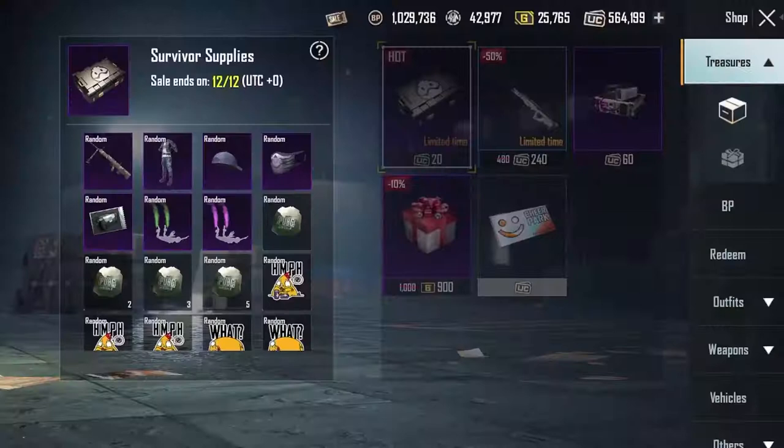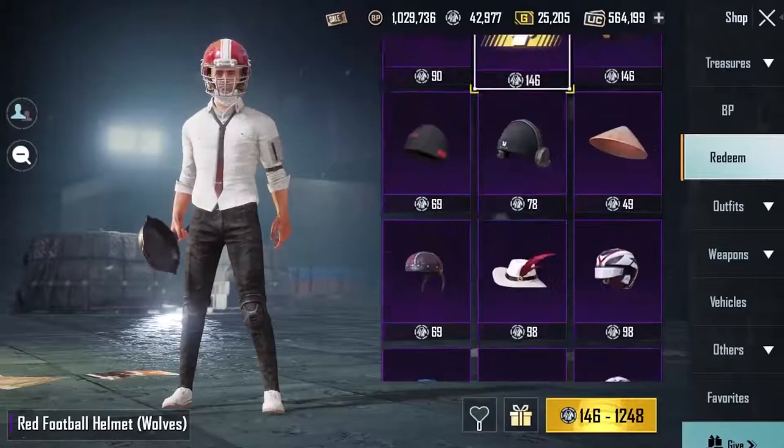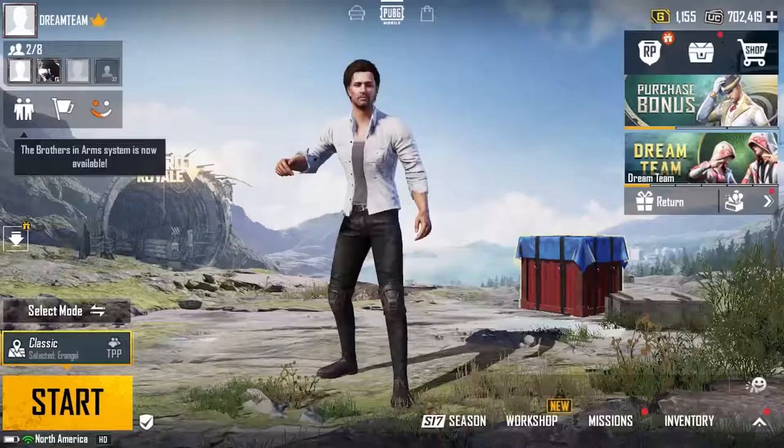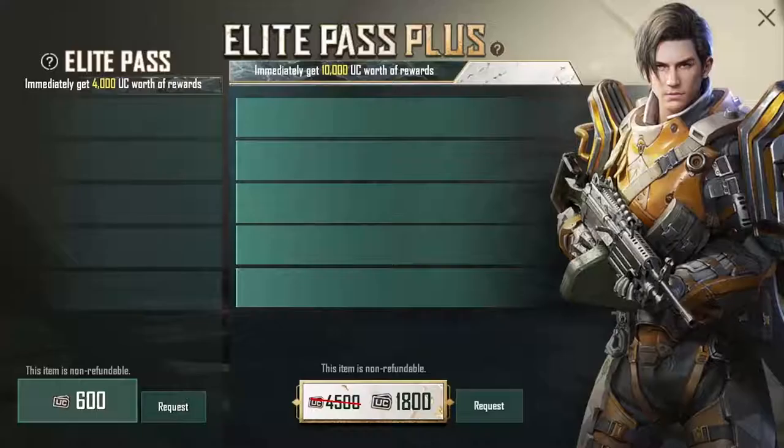After subscribing to Royale Pass, you will have many uses for your AG. Besides using AG to participate in a lottery, you can redeem AG for RP points. Upgrading the Royale Pass is simpler than ever. So what's stopping you? RP subscription — same price, more rewards.